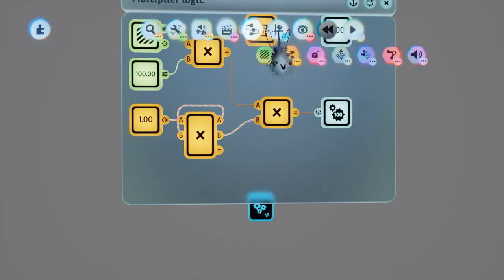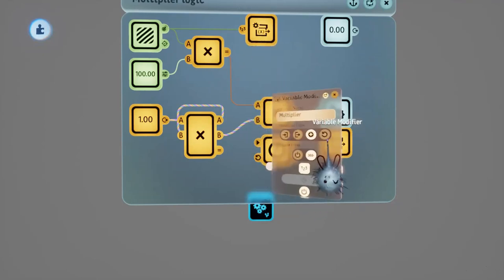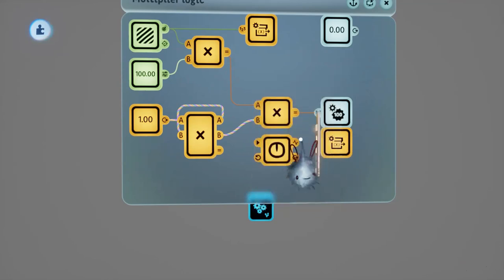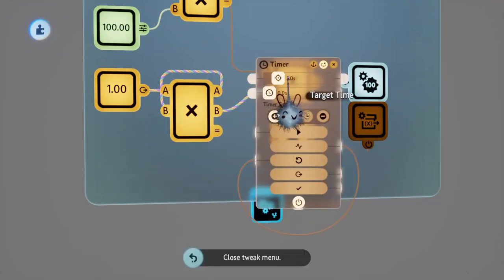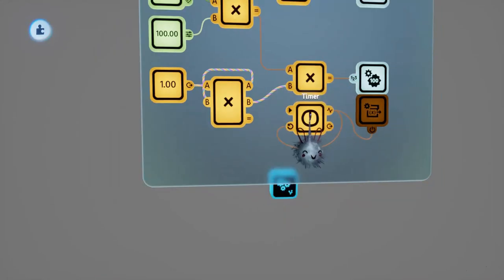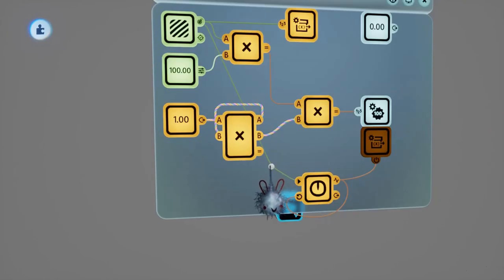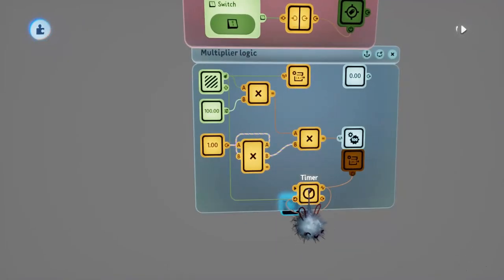We'll go one step further because we probably don't want our player to maintain their multiplier if they haven't killed anything for a while. To time this we'll grab out a timer, clone the variable modifier, and change it to reset - so this will reset our multiplier after a certain amount of time. We'll plug the timer into the variable modifier. We'll also want the timer to reset itself when finished, and set the length - for this example we'll do two seconds. We'll plug the trigger zone output into the reset of the timer so any kill resets it.